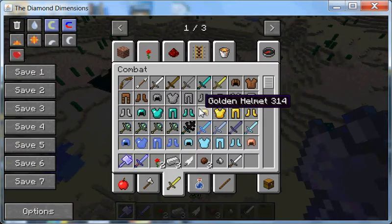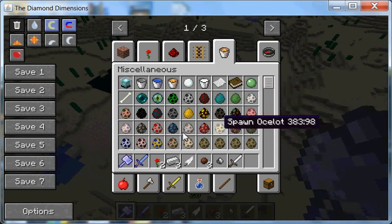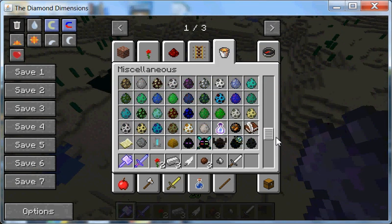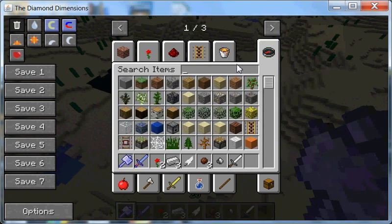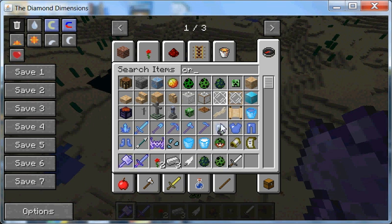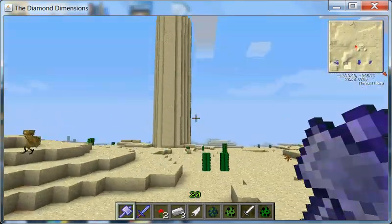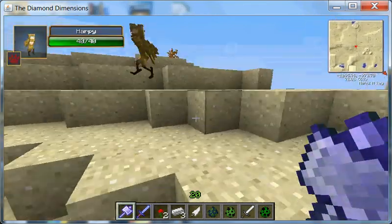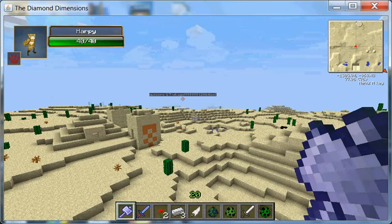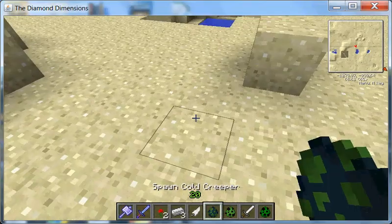So I'm going to get some Creepers. And you could already see all the new mobs — so many new mobs. I'm going to test some stuff out. As you may know, if you get a Creeper with lightning, it will turn into a supercharged Creeper. But there are two other types of Creepers in this modpack, so we'll go and test it out.